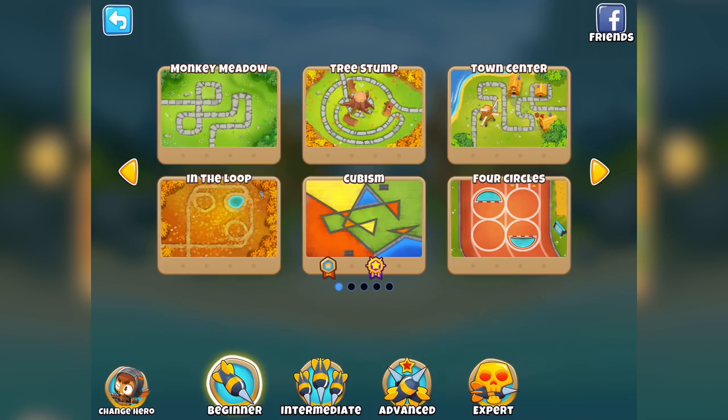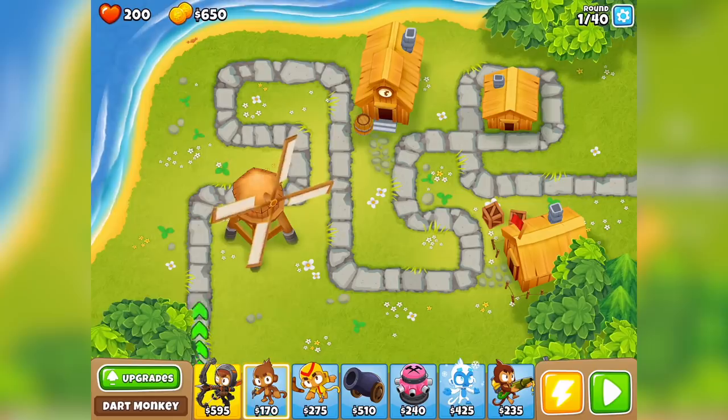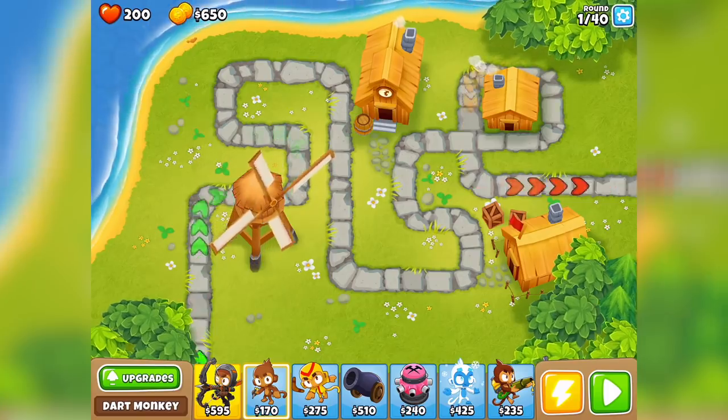I gave you guys another choice - what map do you want to do next? About 50% of people wanted Four Circles, and then others wanted In the Loop, Tree Stump, and Town Center. I said I'm not going to do Monkey Meadow just yet because it's quite a standard looking map. Loads of people wanted Four Circles, but I'm going to do Town Center on easy - because I want to show you guys the mechanics when there are buildings present.